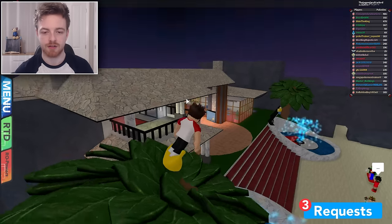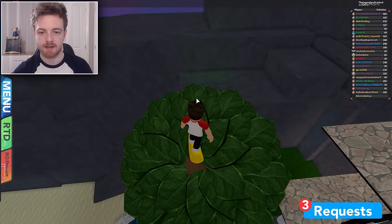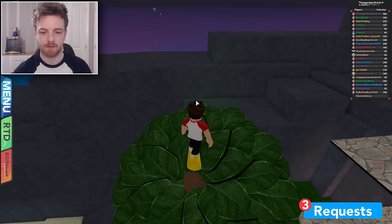So once we get on our board we're just going to turn around and aim to get right here. We're just going to hover forward right here. Let's hopefully get it first try.